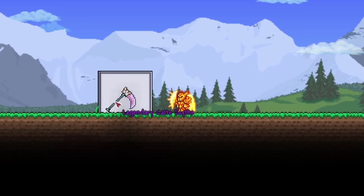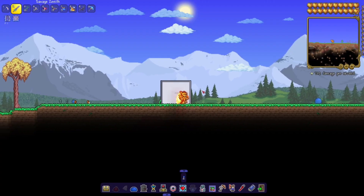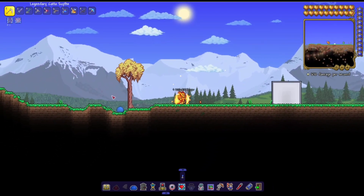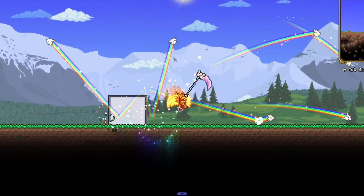Well, everyone, as you can see right here, I have a Meowmere Scythe — or I guess it's called a Kado Scythe — and today we're gonna use this to take down every boss in Terraria. This thing might get annoying pretty fast.